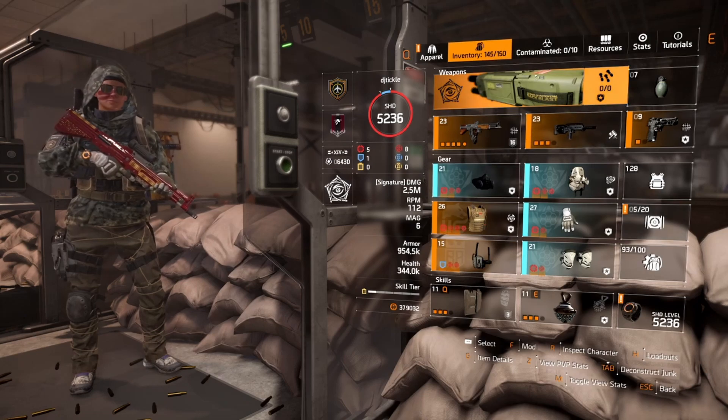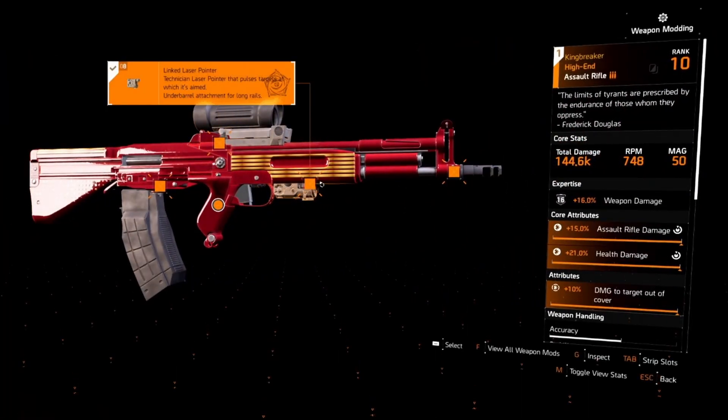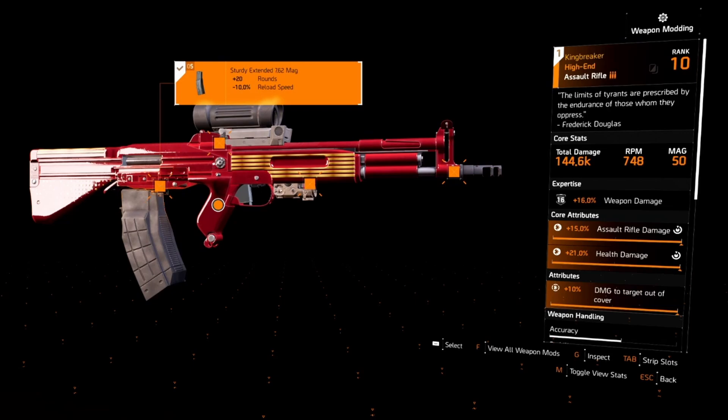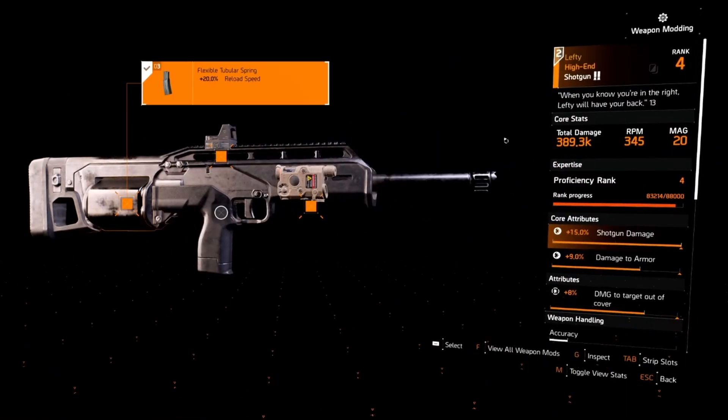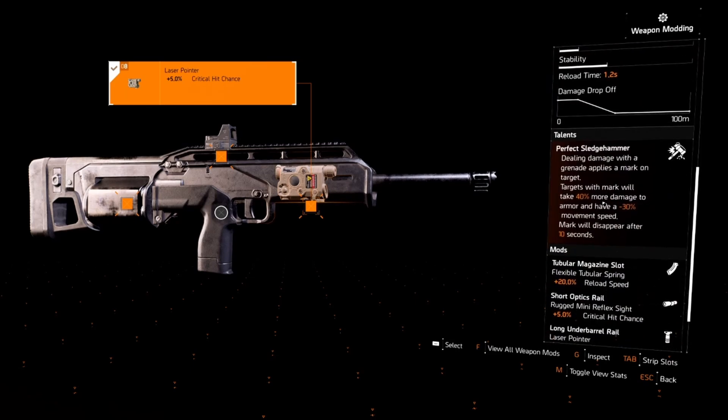We're using Technician with AR damage and the Linked Laser Pointer. The reason we want this is because Spotter requires targets to be pulsed. We've got crit chance on the top and crit chance here as well, then the extended mag and the Linked Laser Pointer. For the Lefty you can run an ACS-12, a Rock and Roll, whatever you like — I've got crit chance and a reload speed on mine. The Sledgehammer perk means dealing damage with a grenade applies a mark on a target, and marked targets take 40% more damage and have 30% less movement speed — though the movement speed doesn't really work on bosses.